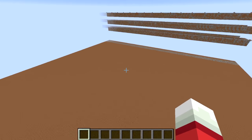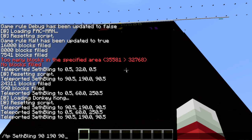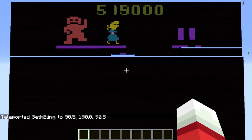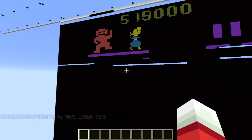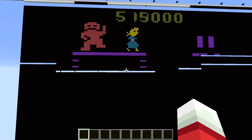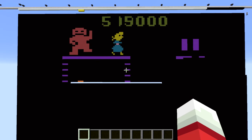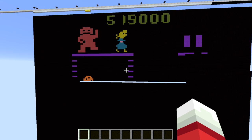It uses this giant chunk of dirt and stone, as well as this screen here, which is being used to display the game. Here you can see it's currently running the Atari 2600 version of Donkey Kong. This may look a little bit different than the Donkey Kong you're used to from the arcade — it's a little bit more simplistic, as were many Atari 2600 games. If you watch this video, you'll learn a lot about just how primitive the Atari 2600 was and how ridiculously hard it was to program for.